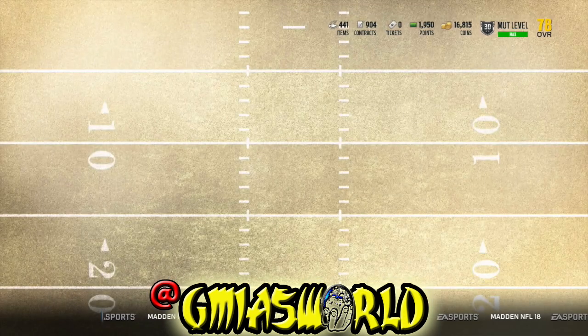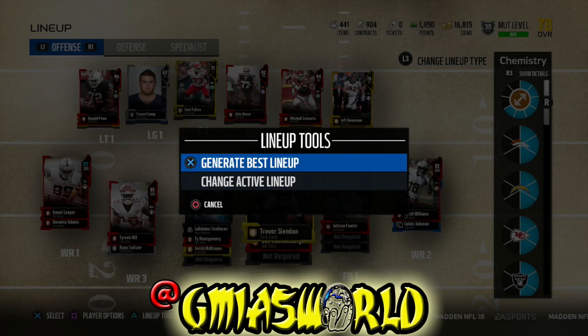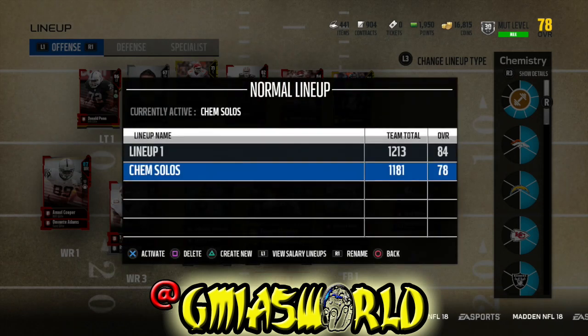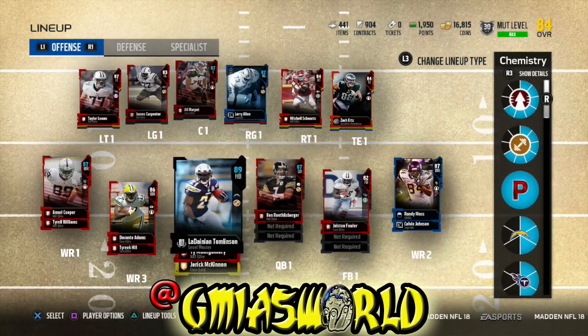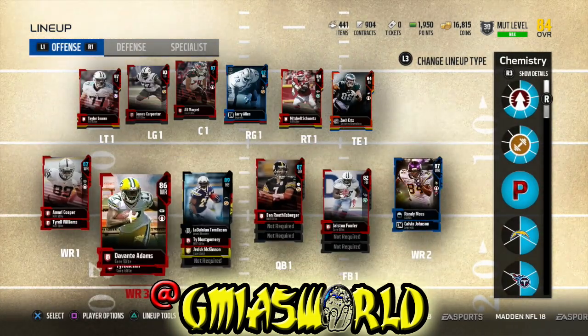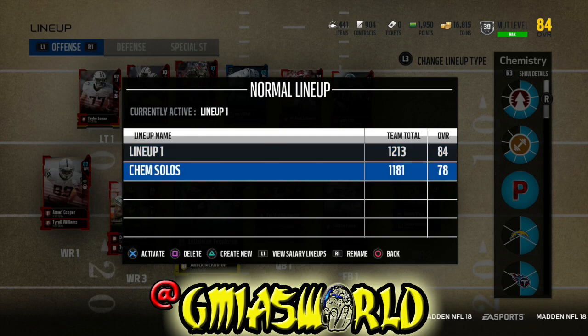The way you do that — like I showed in the previous video — press triangle or the Y button and save your lineup. When you go to that screen, you see 'create new,' press triangle or Y again, create a new lineup, then save it. I call mine 'chem solos' and delete it week by week. There are five slots available. My regular lineup is a separate slot — that's for head-to-head ranked with my GOAT Moss maxed out and everyone else. Then you simply press triangle or Y again, change the active lineup, and go back to your chem solos.